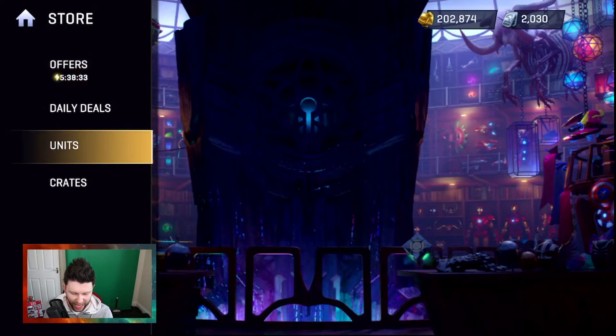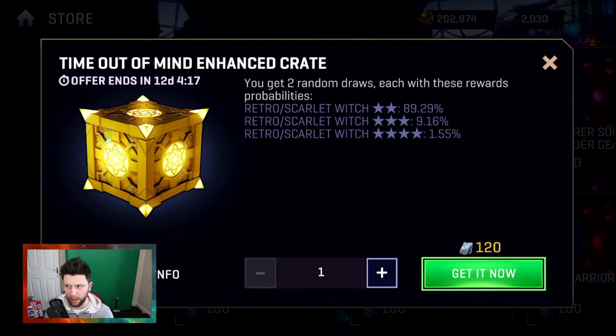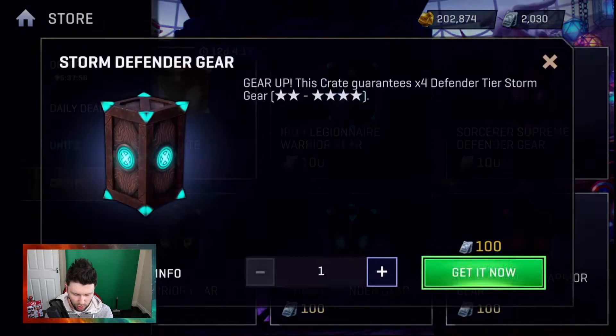I am going to be going for at least one of these Time Out of Mine Enhanced crates, which are guaranteed times two exclusive Retro Gear 2-4 for any champion except Sorcerer's Supreme at their current tier — limited time offer.